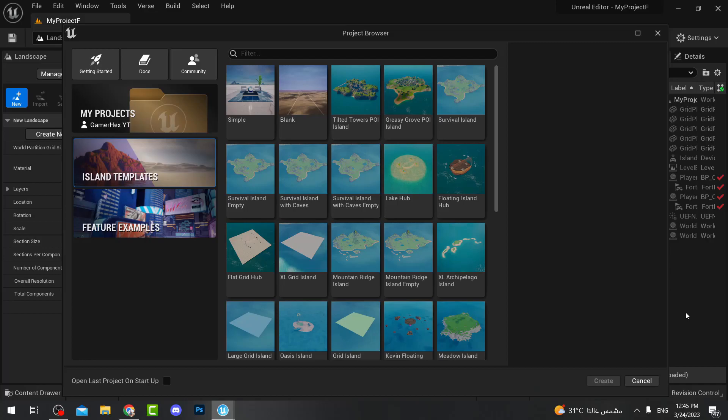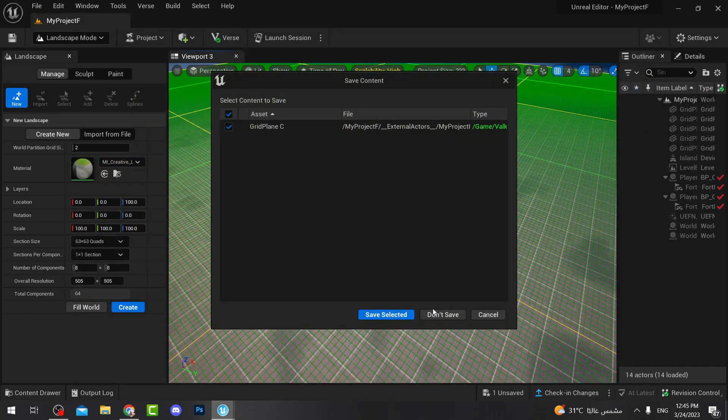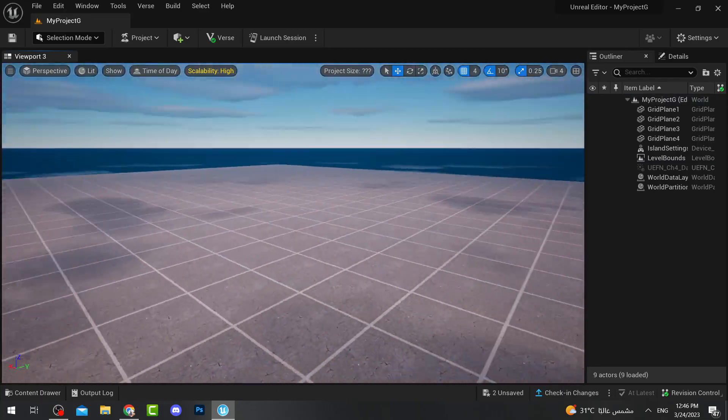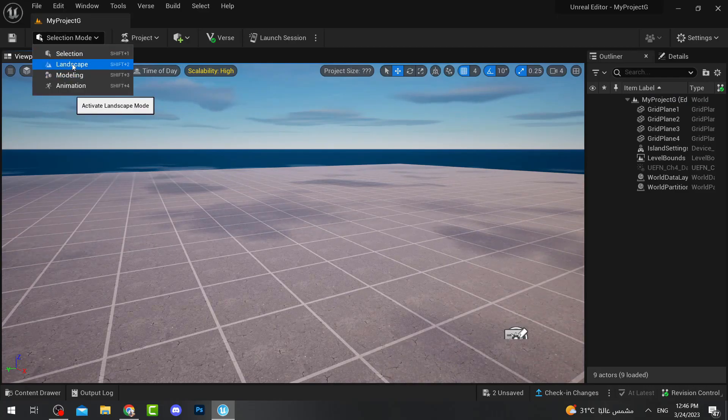Hello everyone and welcome back to Fortnite Advance. Today I'm going to show you how to make roads in Unreal Engine. I'll start with a blank project and explain how to do the landscape first. If you already know how to do landscape, skip this part and go directly to how to make a road. This project is completely empty, so we're going to go here and select Landscape.